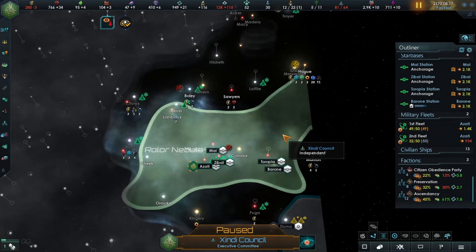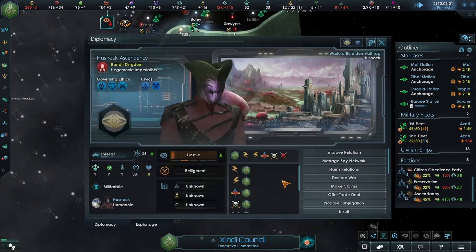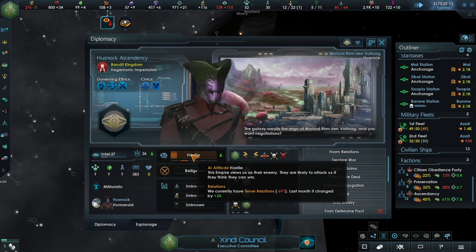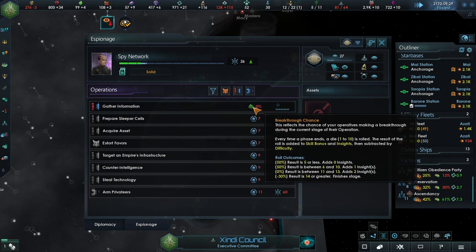Hello everyone, welcome back to another episode of Jamie Plays With Me. Today we're continuing our playthrough of Star Trek: New Horizons as the Zindi. In the last episode we met the Husnock and we are not interested in them - we're rivals against them. They're doing a weird head tilt thing and we don't like that.